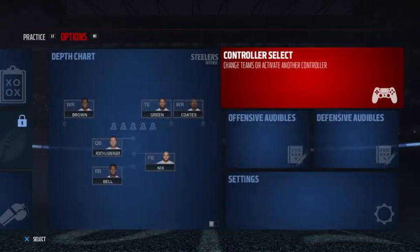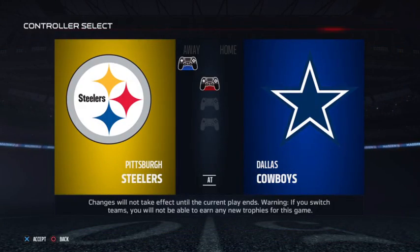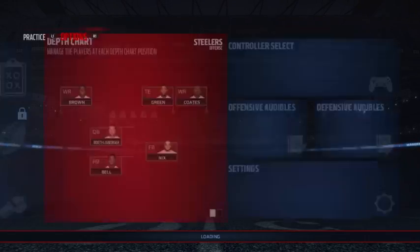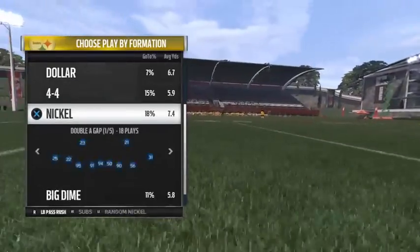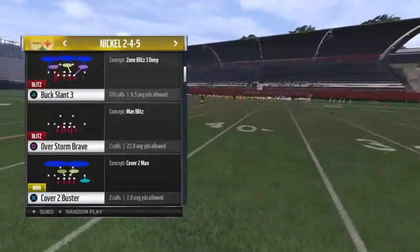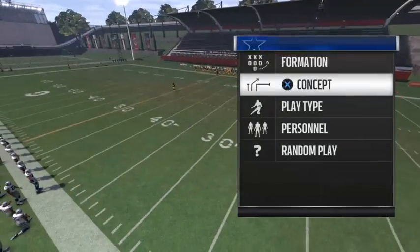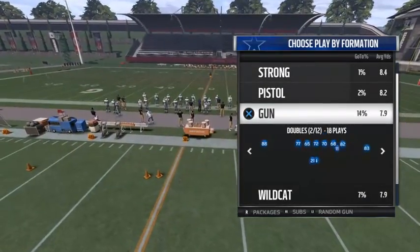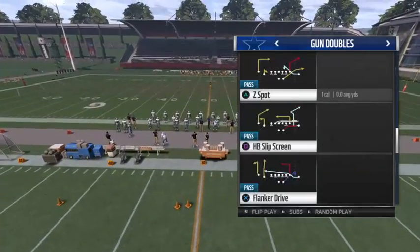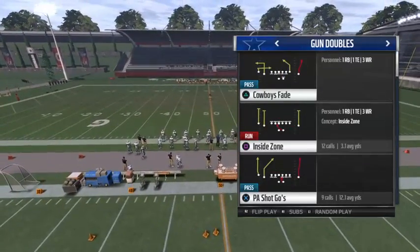I'm going to let you see what's going on out of that. But first, I'm going to pick another controller and slide it over, just to let you guys see what's going on here. Out of the nickel 2-4-5, I would like to go to Buck Slant 3. Let's go to a regular shotgun normal, gun doubles or something.